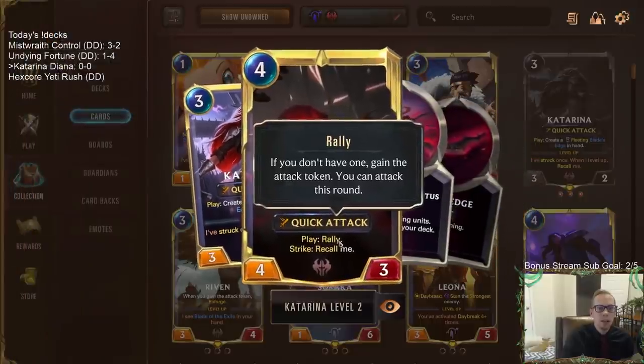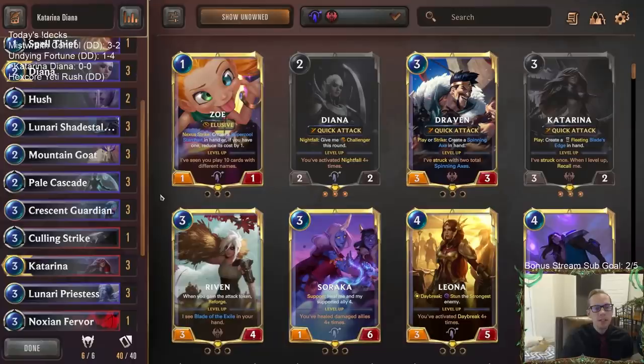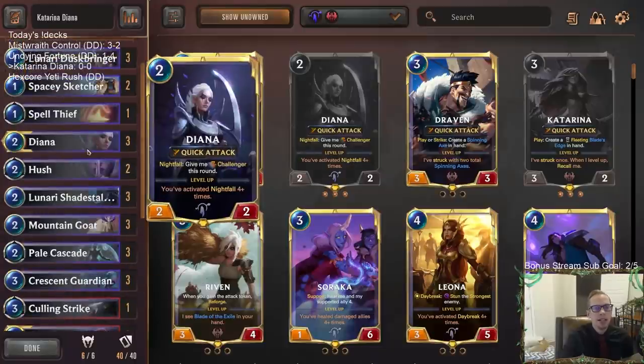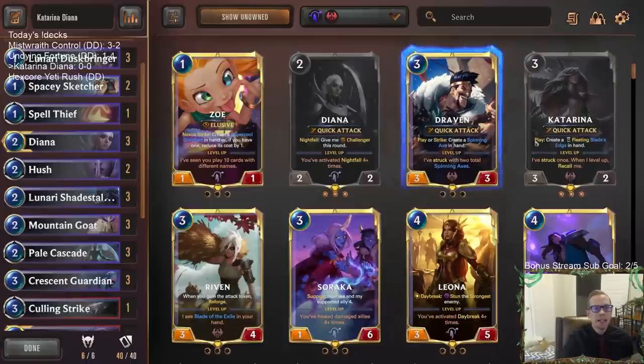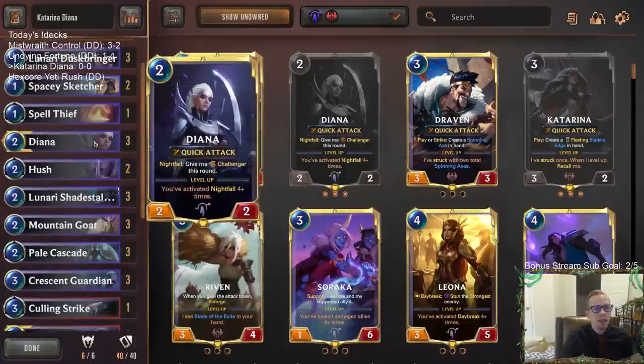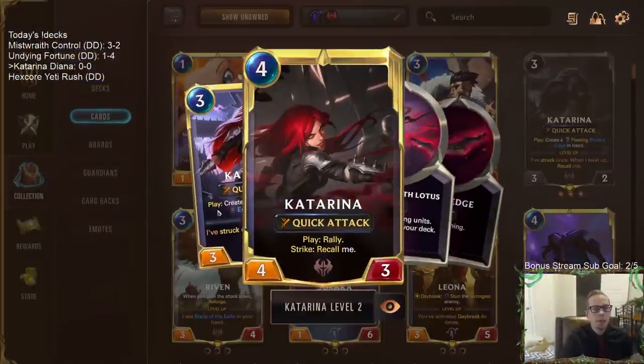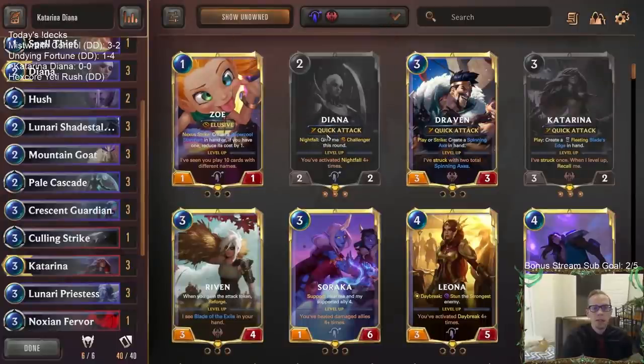We get to create the fleeting Blade's Edge in hand, strike with Katarina, level her up, and then keep playing it and keep attacking. I was looking through the different champions for one we hadn't paired with Katarina, and came across Diana — we've never played a Katarina Diana deck before. Diana has quick attack and challenger, and Katarina gets multiple attacks, so that's a cool combination.